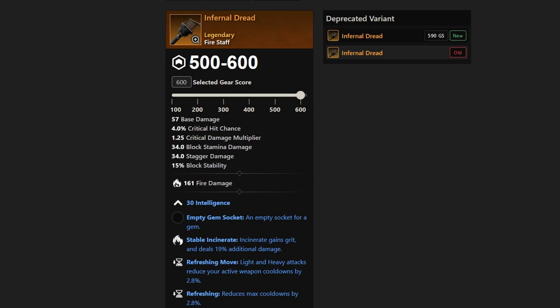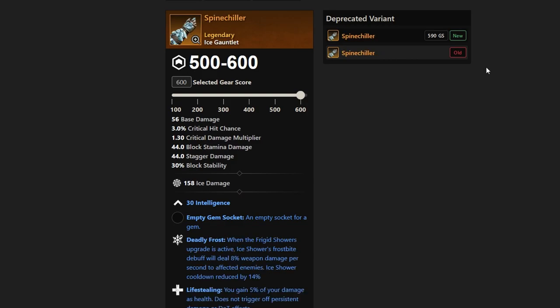Now we have some Mutated 9 dungeon drops — four of them to be exact. The first is Spine Chiller, which requires Mutated 9 or 10. It has Deadly Frost: when the Frigid Showers upgrade is active, Ice Shower's Frostbite debuff deals 8% weapon damage per second to affected enemies. Ice Shower cooldown is also reduced by 14%. It has Life Stealing and Chain Ice — a very strong Ice Gauntlet in some people's hands, but Life Steal and Chain Ice is something many people are staying away from for ice gauntlets.